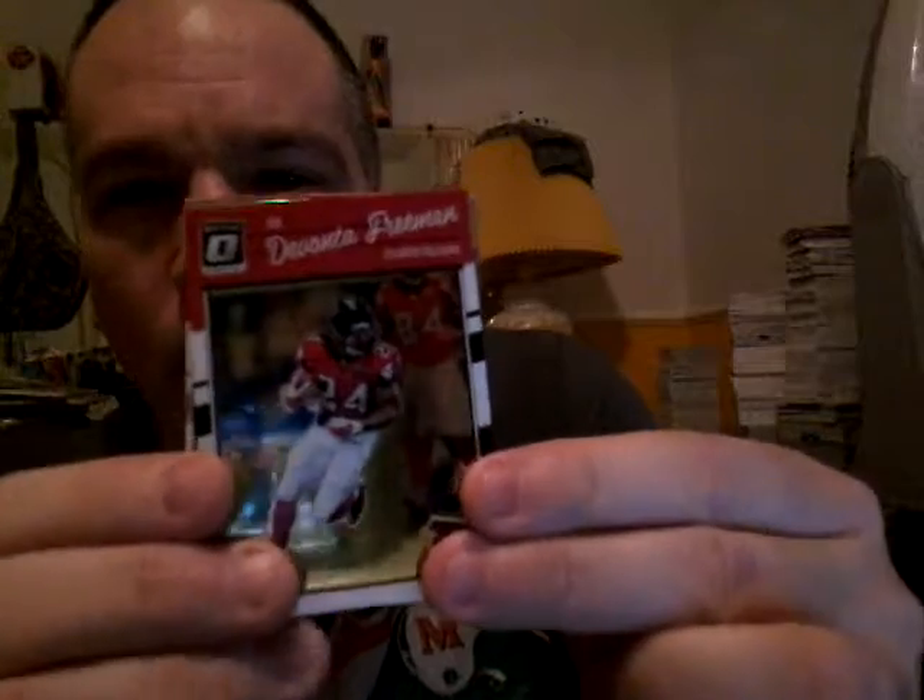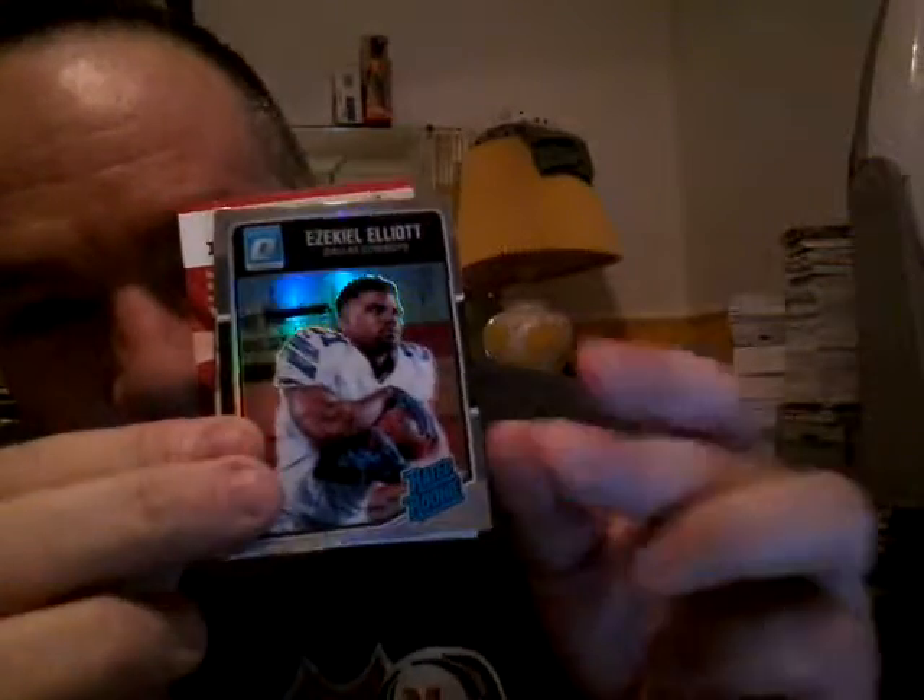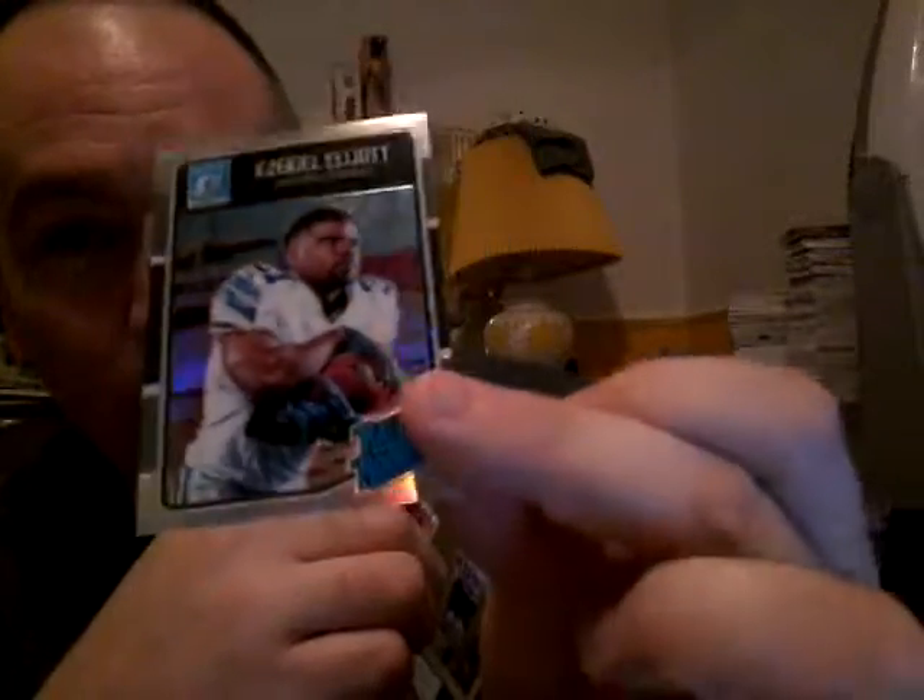Second box — let's get some hits here. We have a Devonta Freeman. Y'all already know — hollow refractor of Ezekiel Elliott, baby! Hollow refractor. Let's look at that — 65-35 centering, but it's a hollow refractor. Tough pull, very tough pull.